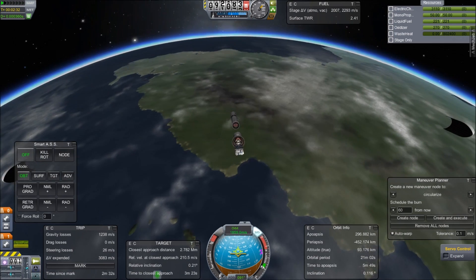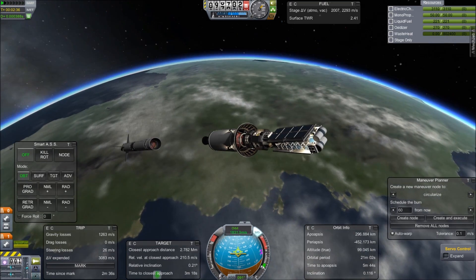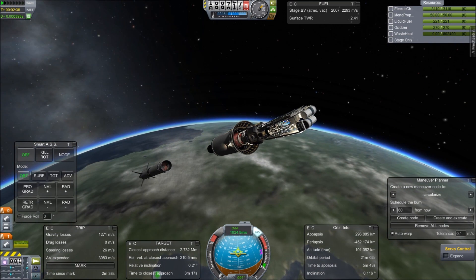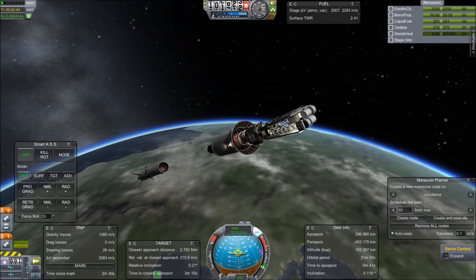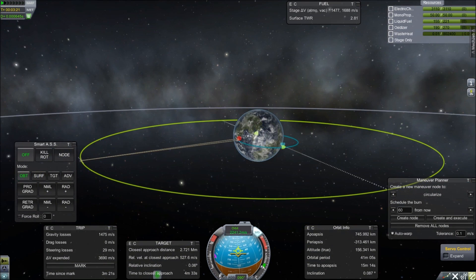Earlier I said this was a fresh install with lots of mods. Let me quickly tell you the mods I was using back then. Realism was very important to me and still is today. For realism, I was using Remote Tech, Ferrum Aerospace, Deadly Reentry, a waste heat plug-in, and life support.